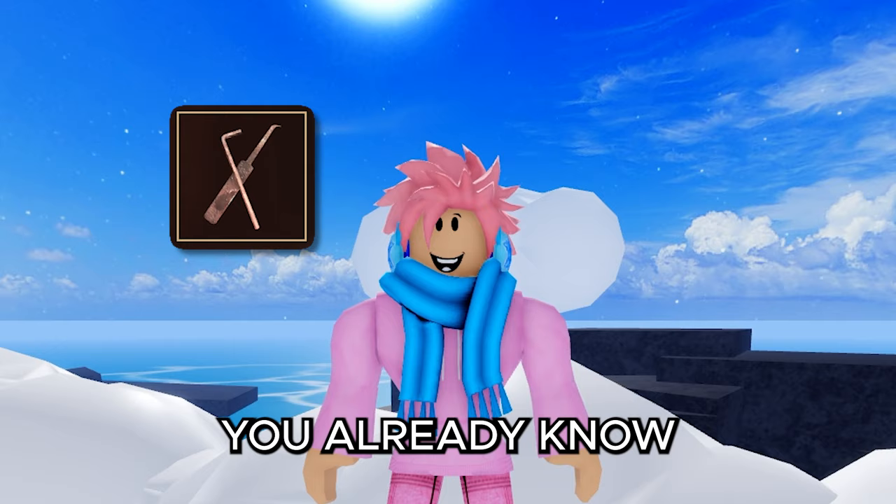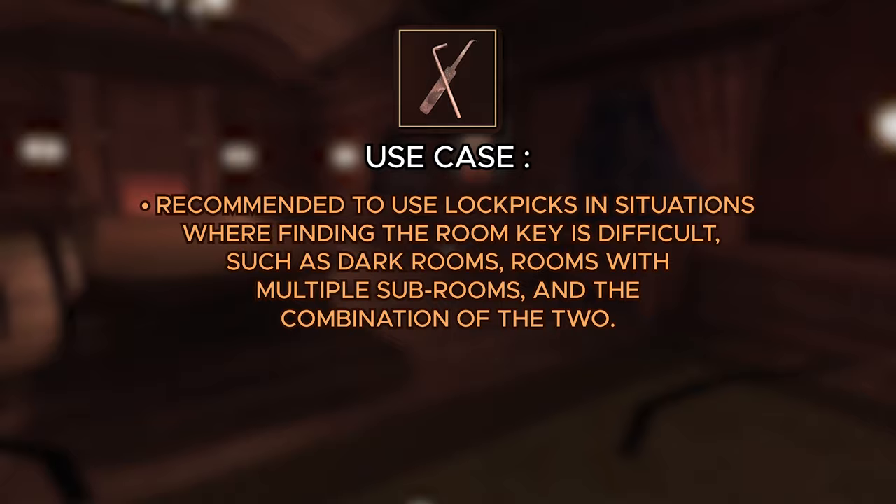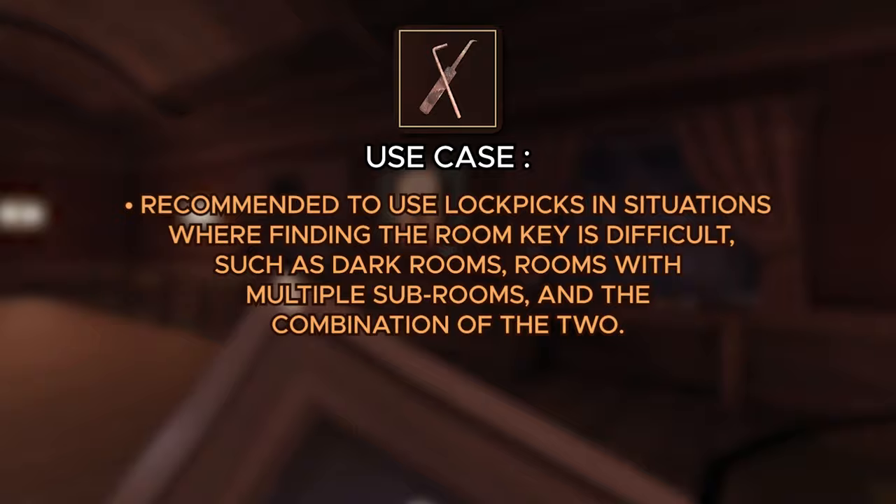The very first item is the lock pick, which is very self-explanatory. It lets you unlock a door without actually having that room key equipped. It's recommended to use lock picks in situations where finding the key is difficult, such as rooms that are dark, rooms with multiple sub-rooms, or a combination of the two.